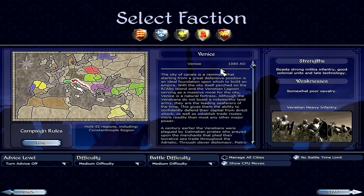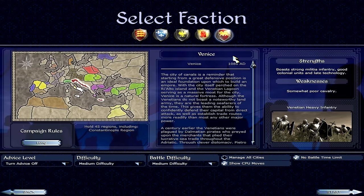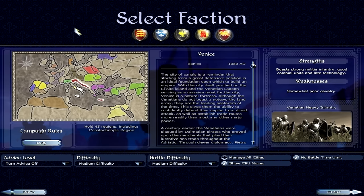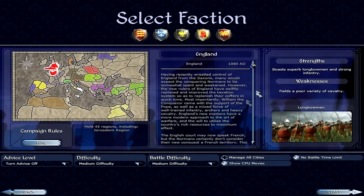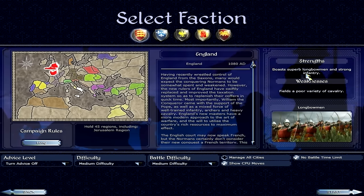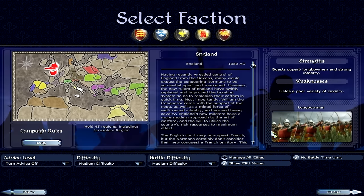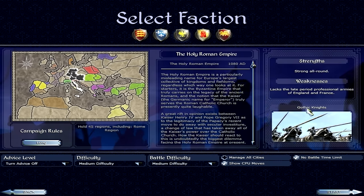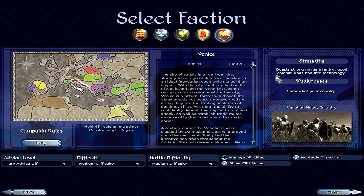Some YouTubers like MrSmartDonkey play on legendary difficulty with challenges like artillery only or no cavalry. Always look to experiment and have fun. We're starting with England. It gives you a background overview of the faction — strengths are superb longbowmen and strong infantry, but weakness is a poor variety of cavalry. France has cavalry, the Holy Roman Empire has Gothic knights, Spain has Conquistadors, and Venice has heavy infantry. Each faction has a staple unit basically.